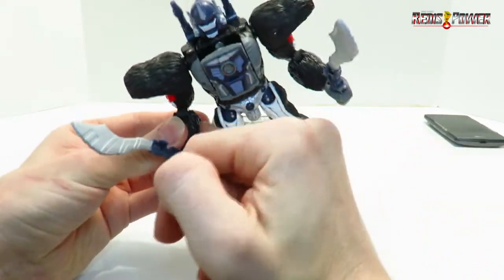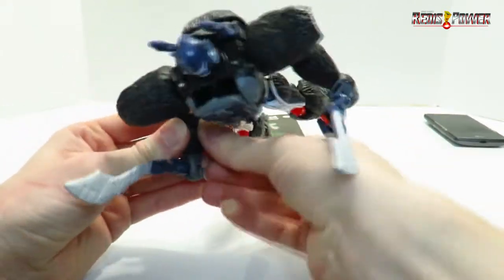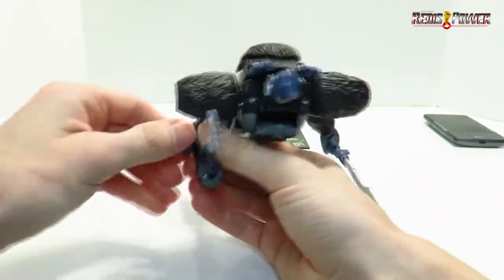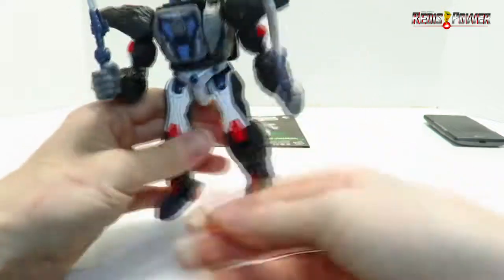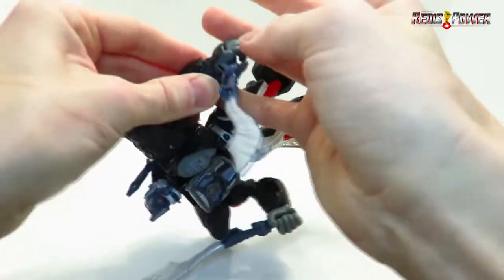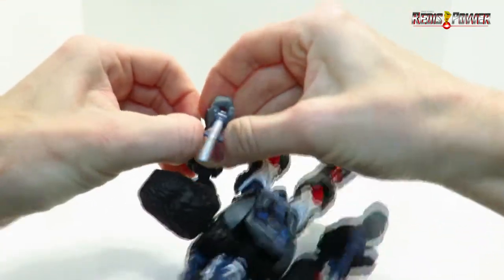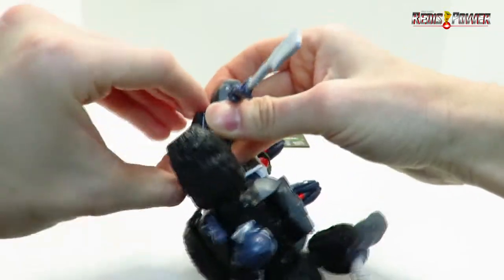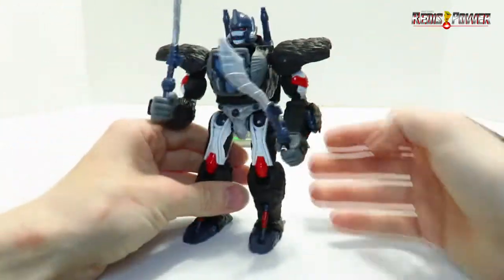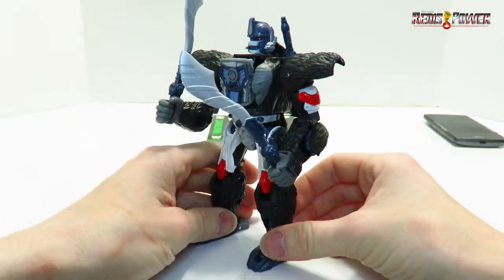If you want, you can get in here — if you've got strong fingers, which I don't, mine are pretty bony — and pull out his wrist blasters, arm blasters, whatever you want to call them. Try to get in there and pull them out. Those are tight, but there you go. They're not out all the way but you get the idea — just something pretty neat.